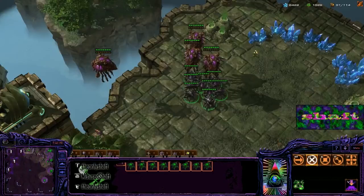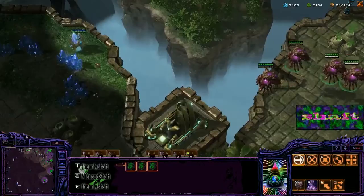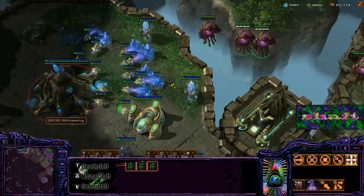I'm going to be doing a drop into his natural. I have eight roaches and three overlords. It's always good to have a buffer overlord to tank some shots, and this is just a minor little annoyance in case he's in the wrong position. As I'm moving across, I'm actually hitting unload all — which is F for me — and clicking on the overlord.